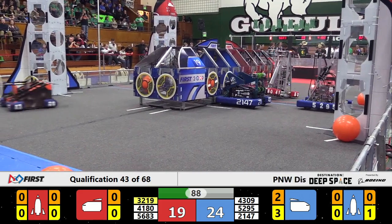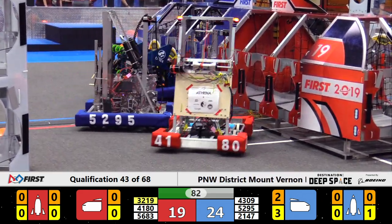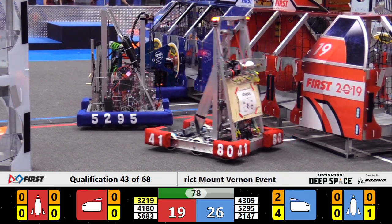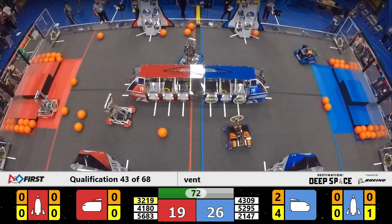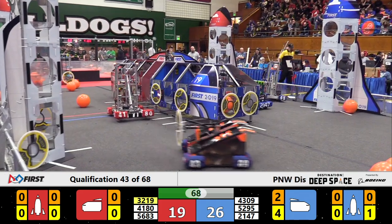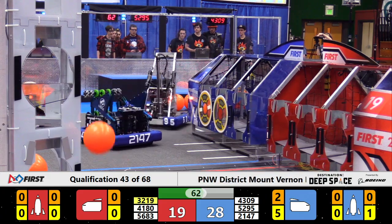Let's take a look over at the other end of the field. The Blue Alliance is working on placing hatches on both the cargo ship and, to a limited extent, the bottom rocket on the field over to the right. They've got one hatch on the rocket, and it looks like robots have provided two, three, four of the hatches you see on the Blue Alliance cargo ship. 28-19 is your score, Blue Alliance starting to pull ahead here with about a minute left to play.